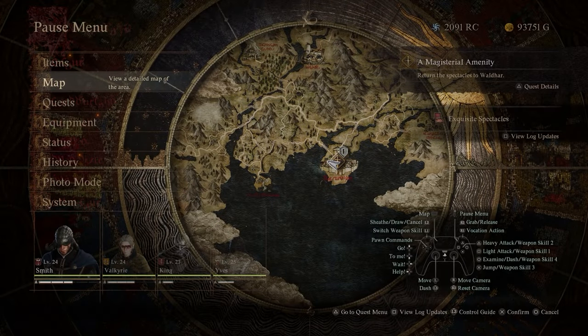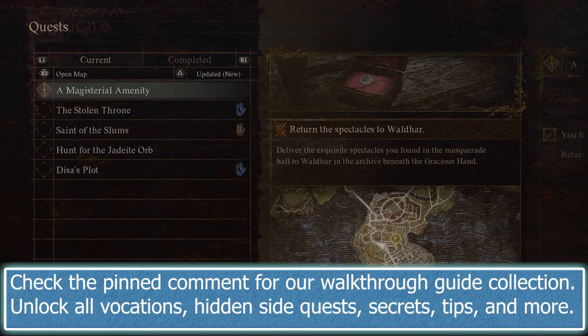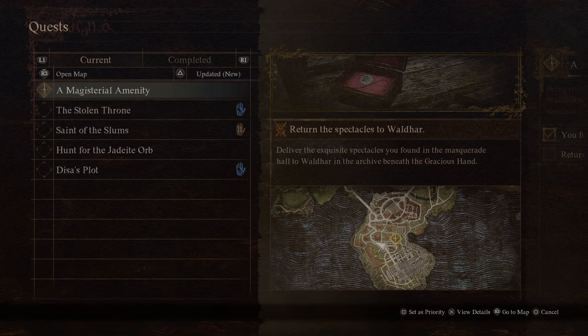For the actual mask itself, you just need to follow the main story. You'll eventually meet Brant, and he will give you a bunch of quests in the tavern. You'll have to go through them one by one, and then you will get the Magisterial Amenity quest, which rewards you with the masquerade mask.